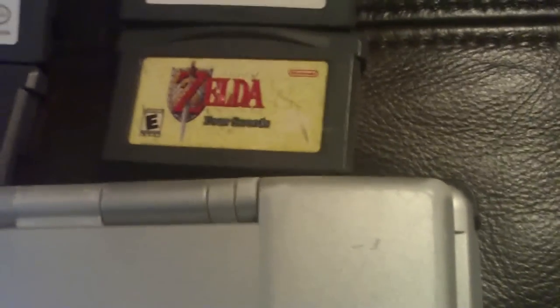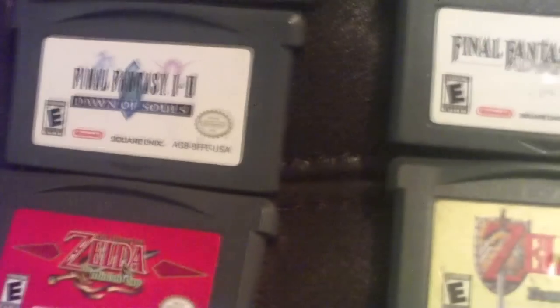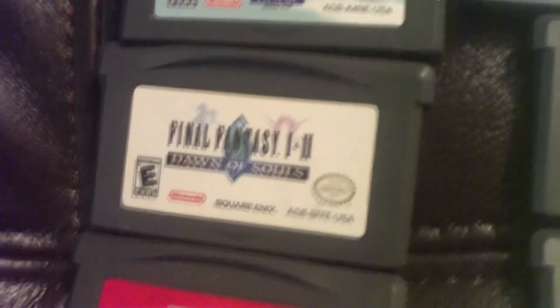I've got Legend of Zelda — the remake of Legend of Zelda: A Link to the Past for Super NES, with Four Swords on it. I have Legend of Zelda: Minish Cap, that's the original one for Game Boy Advance. Final Fantasy Advance — it's a good game. And Final Fantasy 1 and 2: Dawn of Souls, which I believe are remakes of Final Fantasy 1 and 2 for the NES right there.